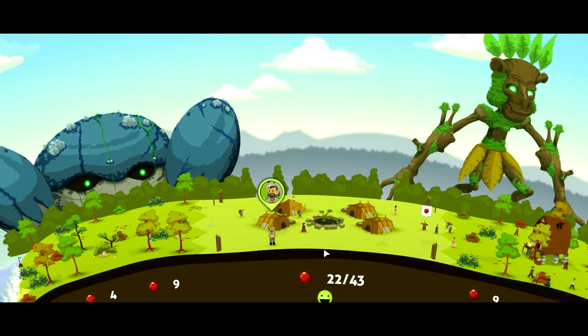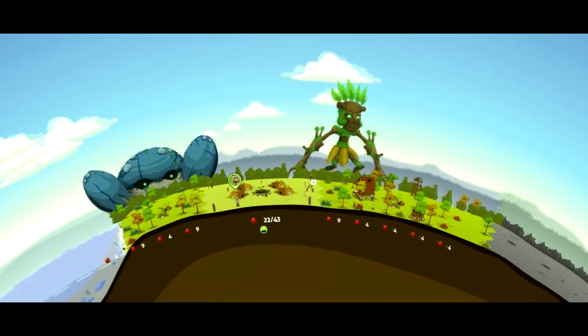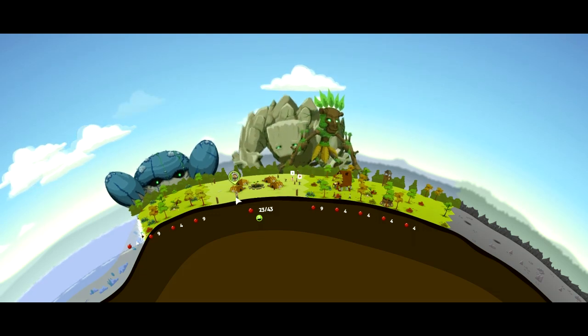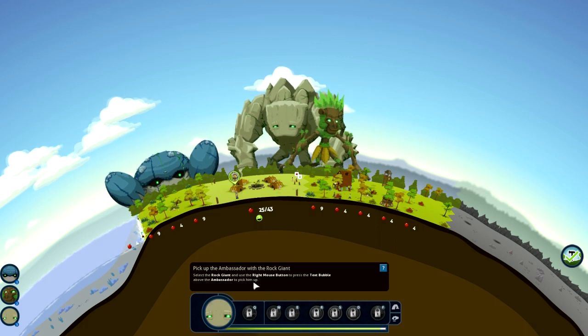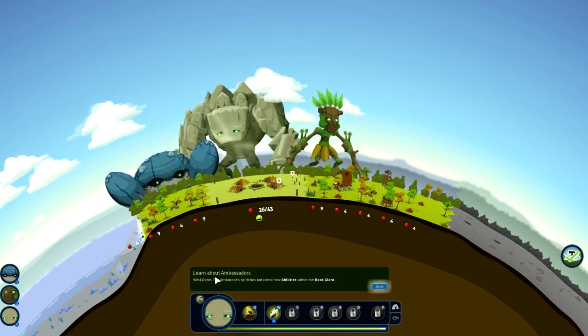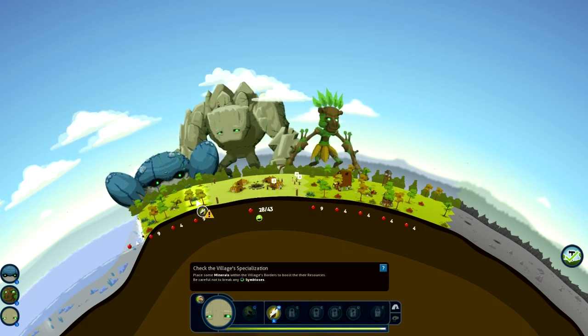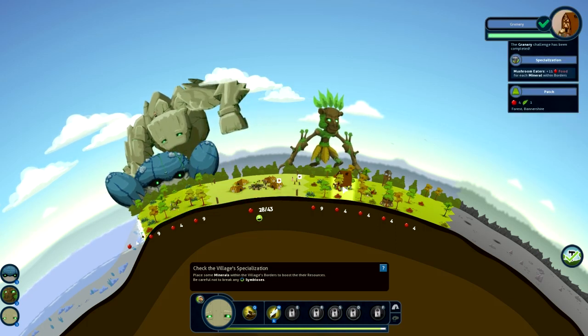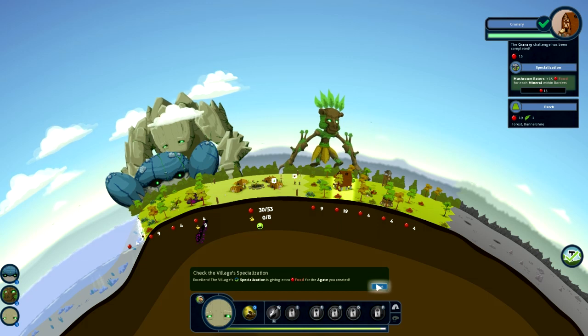Please excuse me as I'm feeling a bit blocked - I think I've got some sort of cold coming on. Because of your positive influence the villagers have decreed their ambassador to join you. The ambassador wishes to climb upon the shoulders of your giants and increase their strength. Basically when you choose a giant to pick up the ambassador it unlocks one of the skills next in its skill branching tree. Select the rock giant and use the right mouse button to pick up the ambassador - this will unlock new abilities within the rock giant. Now place some minerals within the borders of the city, which will increase the food because of the granary's specialization.